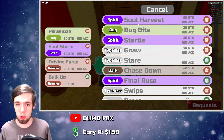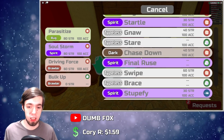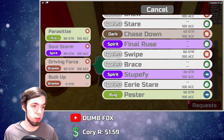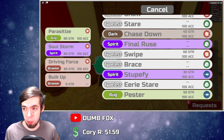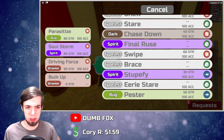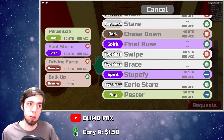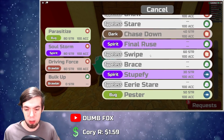We've got Soul Harvest, which is its signature move; Bug Bite, Startle, Gnaw, Stare Down, Chase Down, Final Ruse, Swipe, Brace, Stupefy, Eerie Stare, and Pester. Also Parasitize and Soul Storm. Driving Force and Bulk Up are Rally Moves. It also learns Bait as a Rally Move. Move Manuals include Mud Spatter, Ill Will, and Barter — also Dodge, but everything learns Dodge.